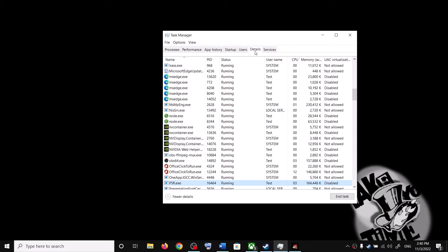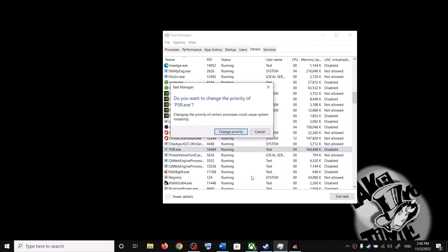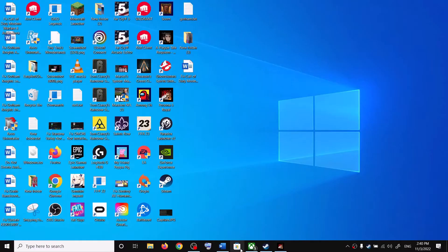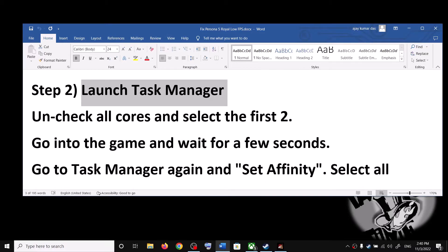Select the p5rexc file, right-click it, and click on Go to Details. Or you can go to the Details tab directly, find the p5rexc entry, right-click it, select Set Priority, then select High, and click on Change Priority.